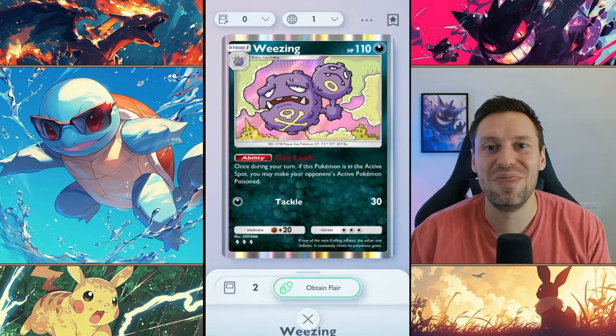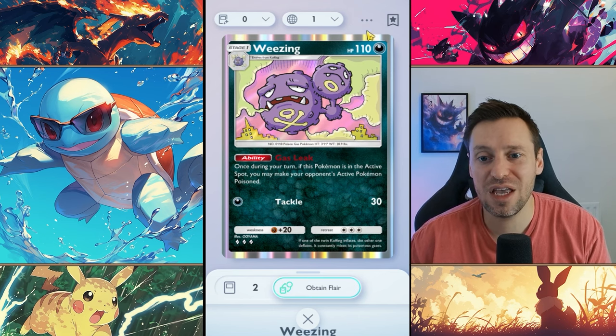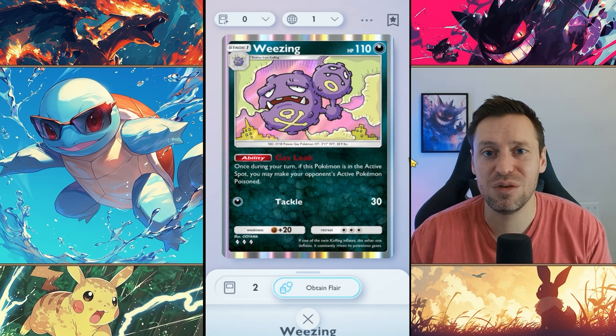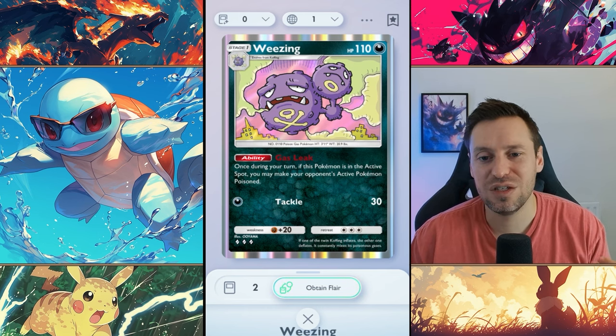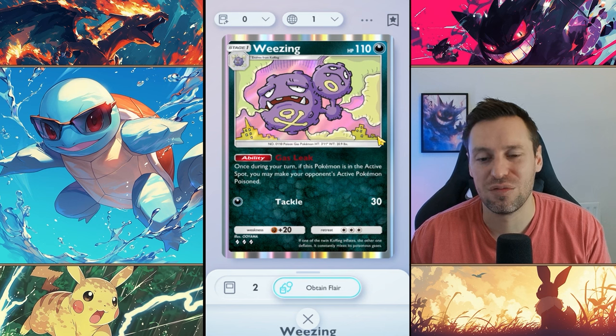Coming in at number 10, it has to be Wheezing. He's one of my favorite stall cards — you can build so many different decks around him, really fun card to play with, very tanky at 110 HP. With Gas Leak and Tackle you can chip away at the enemy. You just need one energy to start doing Tackle for 30 damage, plus 10 damage every turn with poison. He's a great counter to Mewtwo as well. You put him out front, he stalls while you build up your back line, then they stomp the rest of the deck you're going up against.